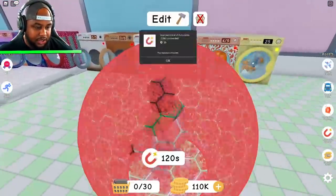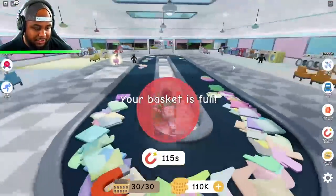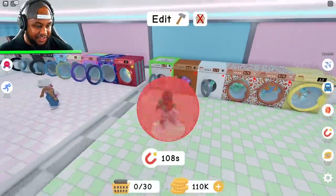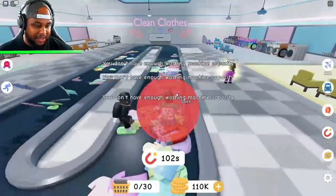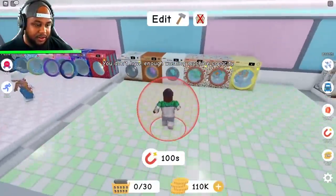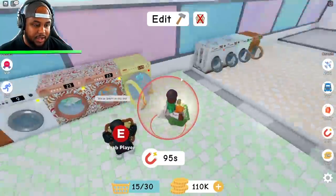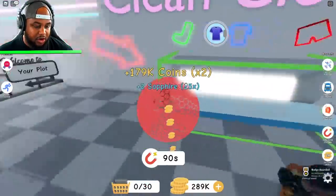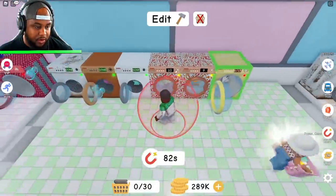Auto grab clothes! Oh yeah, I would love to do that. Whoa, what? Your basket is full — this is so cool! Okay, we're filling them all up. Let's auto grab some more. We only got a few minutes here to auto grab. You don't have enough washing machine capacity, so we have to wait until one of these is finished. This one's finished. Let's go over here — we're going to drop this off. 110,000 all the way to 289,000. Oh my gosh! Sapphire clothing award! We're going to put some more in there.